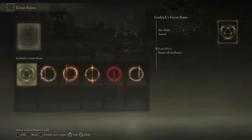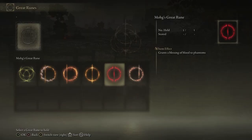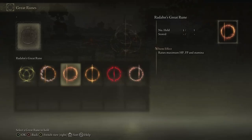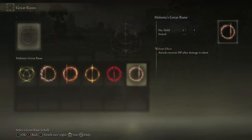Morgoth and Rykard give you a lot more survivability, which is something that's good to have when dying means you need to use a consumable to reactivate the Great Rune. Morgoth is gimmicky and not great, but it allows you to do some funny stuff when invading. Radon's is good at really high levels, but for the majority of the game it is objectively worse than Godric's, giving smaller bonuses in fewer stats. And finally, we have the absolute garbage fire that is Melania's Great Rune.